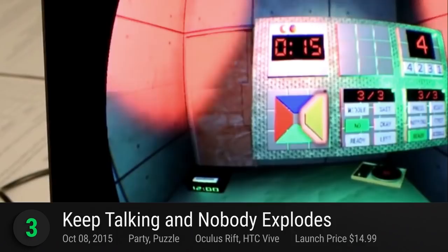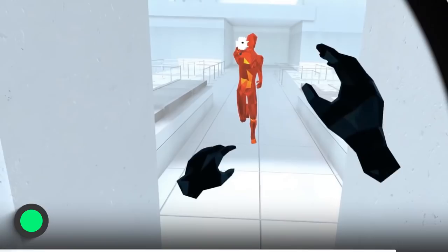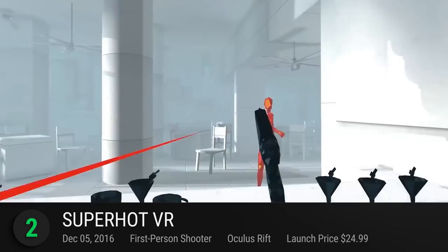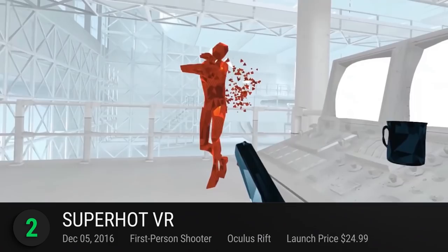Next up at number 2 is Superhot VR. Superhot Team's fantastic and immersive shooter is a labor of love. Made by a passionate group of individuals, this virtual reality experience is different compared to its non-VR version. Step into a mysterious matrix where you'll lose track of what is real and confront it in stylish first-person shooter battles against red-clad foes. To make it interesting is its fancy bullet-time mechanic where you can slow down time, manipulate the environment, and take advantage of the overwhelming odds. It has a playscore of 8.69.